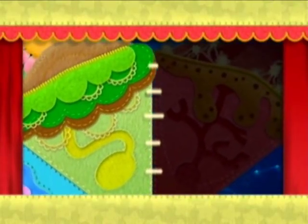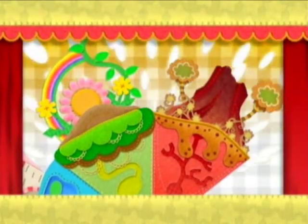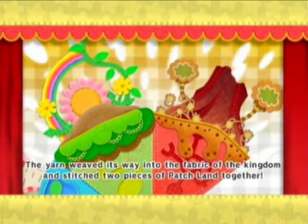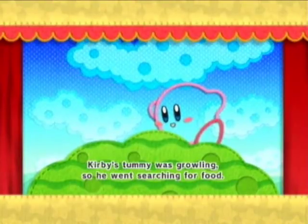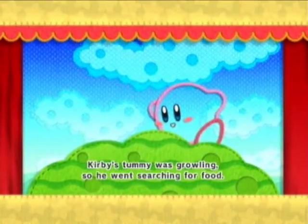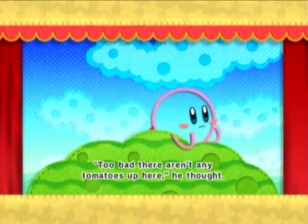Alright, so here we go - we've unlocked World 2. It's just going that quickly. Trust me, it's not gonna go this quickly throughout the whole thing. I will have trouble later on. Believe it or not, I'll have trouble with the Kirby game that you can't die in. Ops, I forgot about this. Searching for food. I don't know what kind of food you're gonna find that's made out of fabric, but okay.